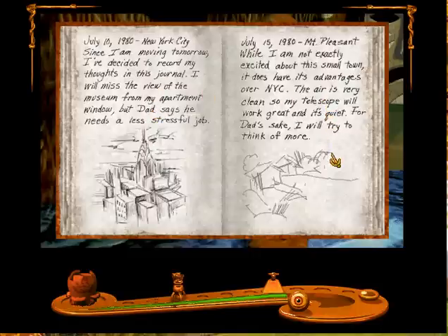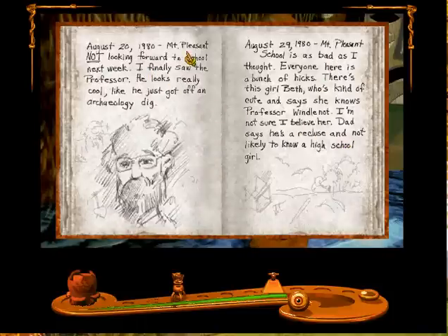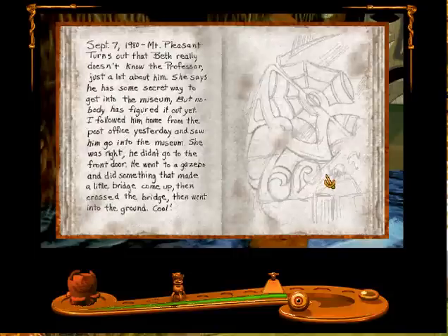Okay. Mount Pleasant. Professor Windelnut's museum is strangely unusual. Museum will never open. Mount Pleasant — looking forward, I finally saw the professor. He looks cool. So this isn't the professor's diary. Everyone here is a bunch of hicks. There's this girl, Beth, who's kinda cute, and she says she knows Professor Windelnut. So whoever this person is, he knows Beth. He saw the professor enter his museum through that passage we took — through that Trivial Pursuit-looking thing in Stonehenge.